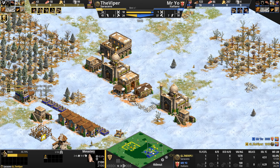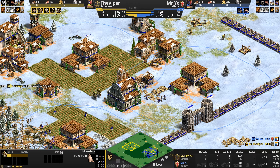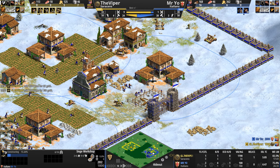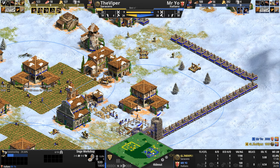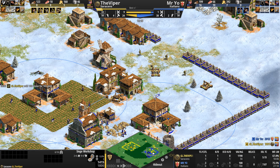Did he add a stable here? No, so he must have one back home. I don't want to look away even for a second because there's so much action happening here. Another siege workshop — oh my god — the Viper converted the siege workshop! Redemption is such a powerful monk upgrade.